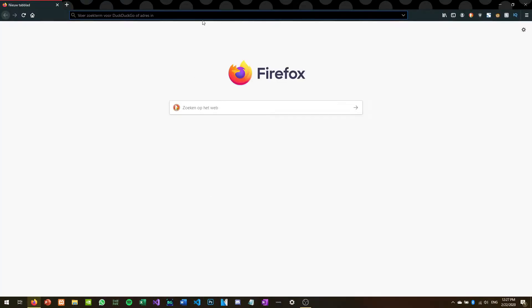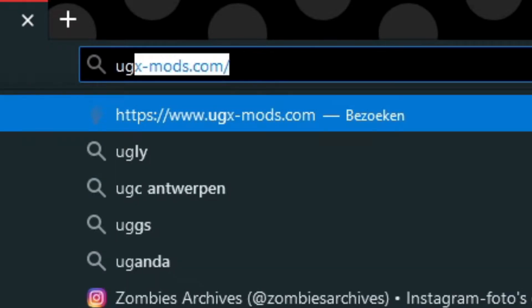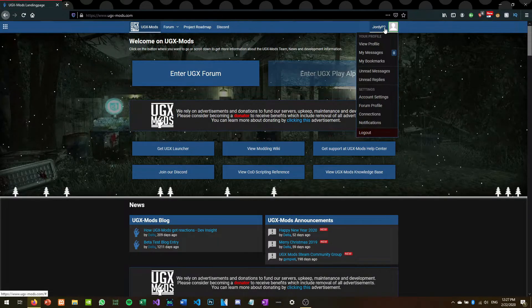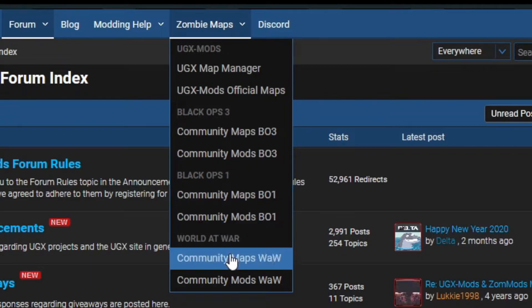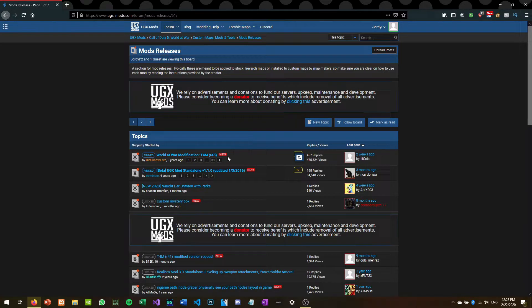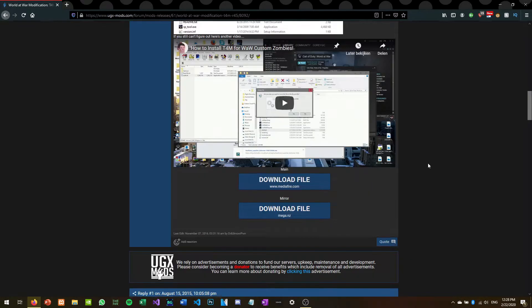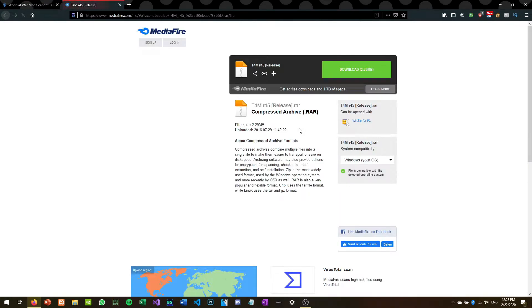For the installation of this tool, head over to your browser of choice and go to ugxmods.com. Make sure you have an account on this website because you only have privileges to download from it when you do. Once you've done that, go to Zombies Maps and then under World at War, hit Community Mods World at War. On this page, find the topic: World at War Modification T4M. Hit that and take one of the download links to download it. The file isn't too big, but it is archived in a RAR file.